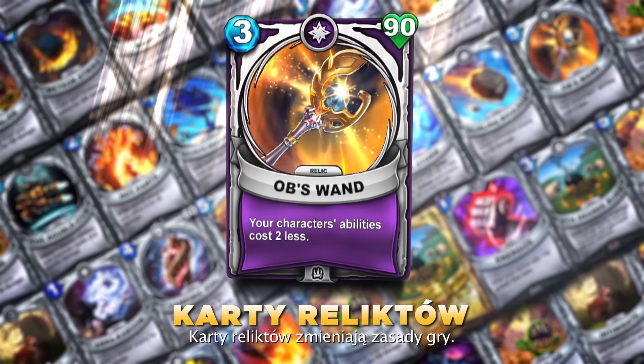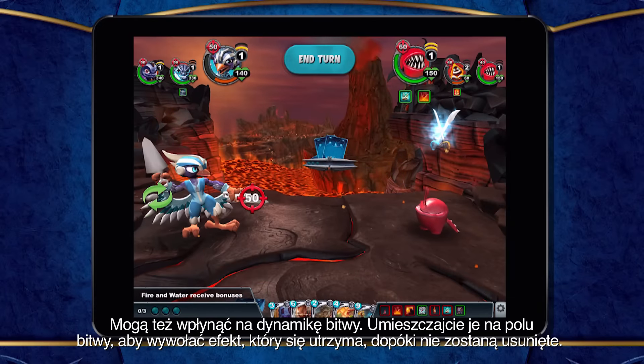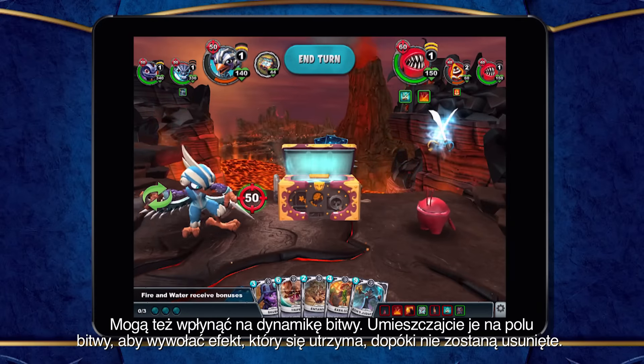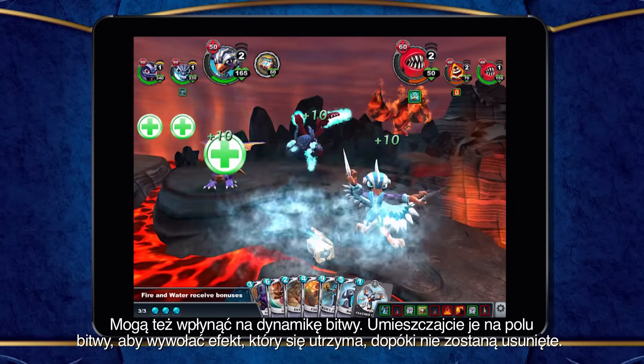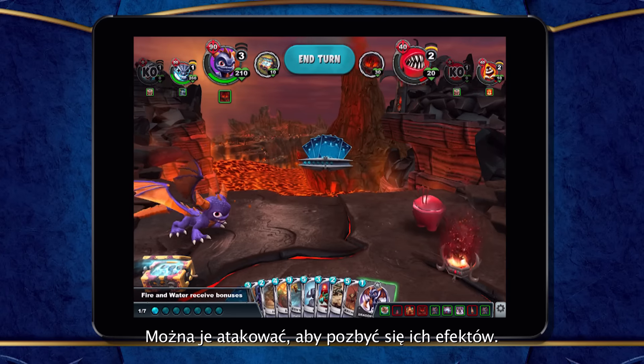Relic cards modify the rules of the game. Relics can change the battle dynamics and are set on the battlefield to cause a persistent effect while in play. They can be attacked directly to get rid of that effect.